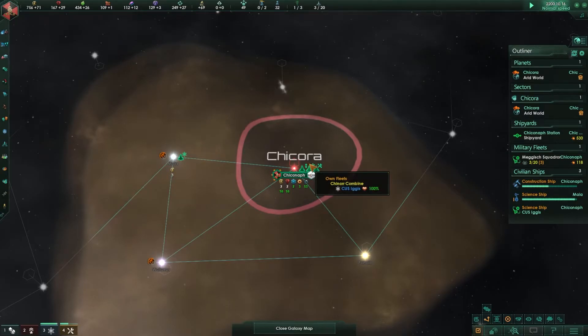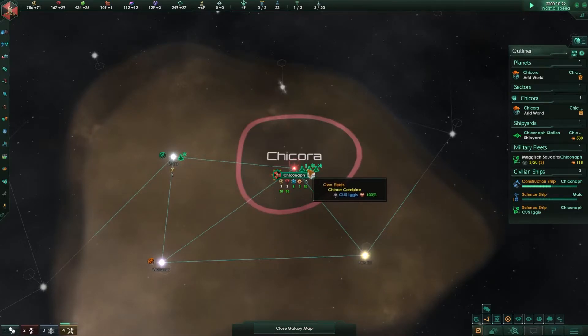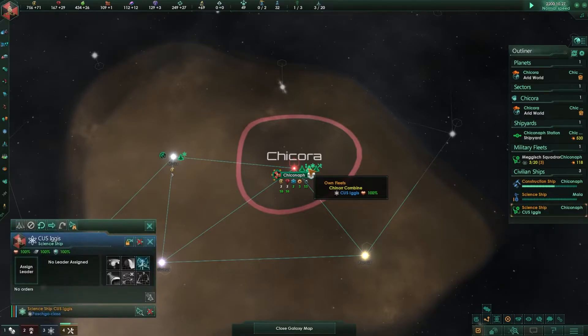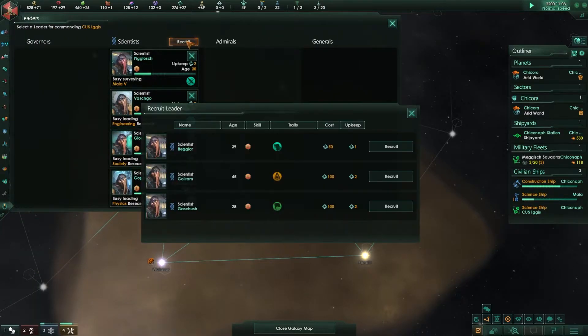Before recruiting an admiral, I'm going to assign a leader to this science ship so I can get more exploration going on. I've got enough to recruit somebody.